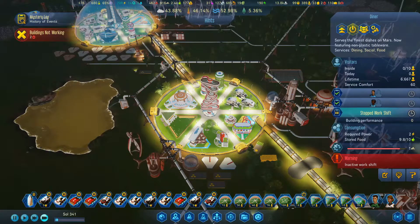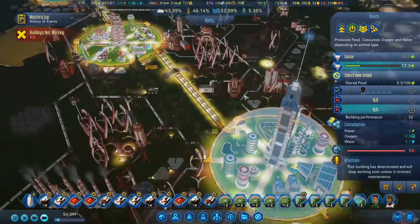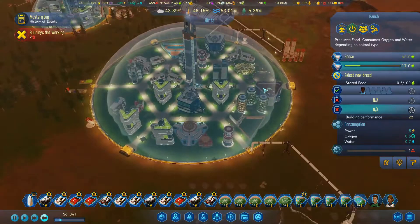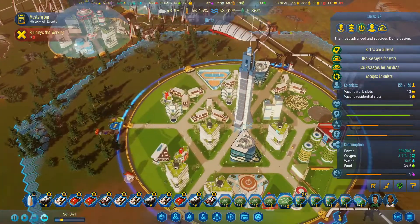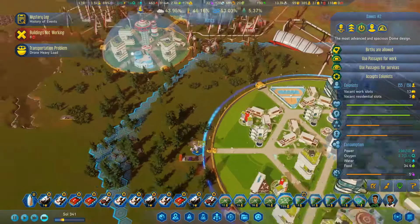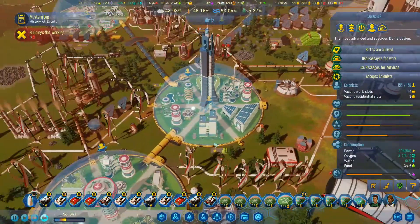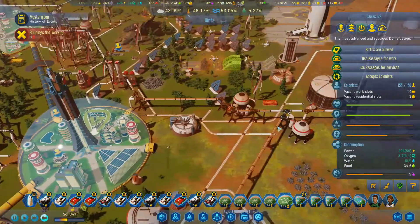We have offices and no specialization colonists. Infirmary, ranch - 110 jobs. Got a lot of jobs, not a lot of people. This one has 155 colonists, only 3 vacant houses, 13 vacant work spots. That is telling me I really should have connected more domes together instead of doing this. As soon as we get an atmosphere it won't matter as much - they'll be able to move around.